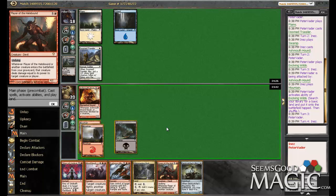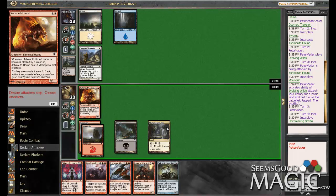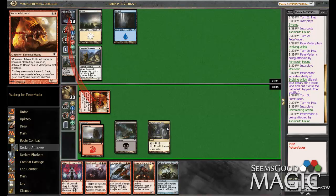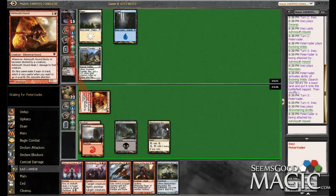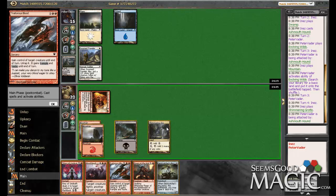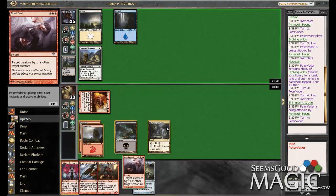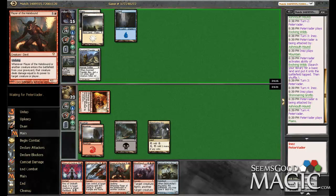Wow, I forgot about Geist Catcher's Rake — that's going to be real good in this match. Let's see if he's got a trick of some sort, like a Moment of Heroism. No, he does not. Nothing going on on our side. We've got just a ton of six-drops in our hand — all of our six-drops, to be exact. Let's see if he runs out Chapel Geist.